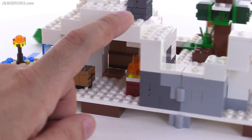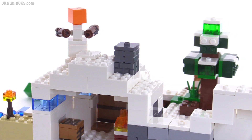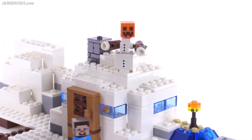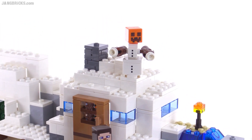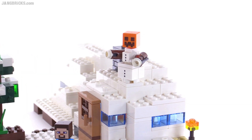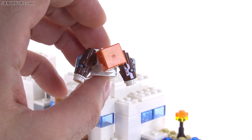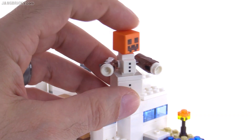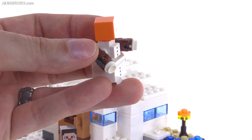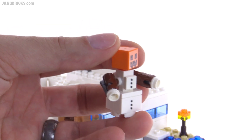There's also a chimney up on top — I'll have to look up what block it's supposed to represent, or someone can leave a comment about that. There's a snow golem up here with printed pieces on the front — a tile and a one-by-two brick. I think this is a really smart design: they've given us brown-colored stud shooters. I don't like stud shooters in general, but this is a really great use of them — it allows you to fire off little snowballs just like a snow golem actually would. The proportions are a little bit off, but it's not that bad.